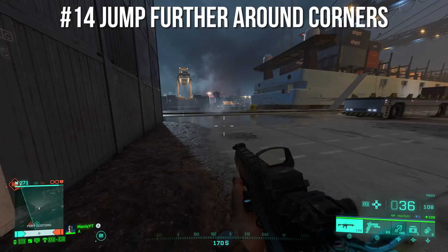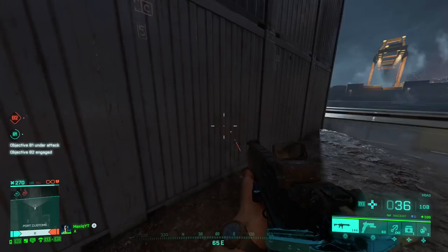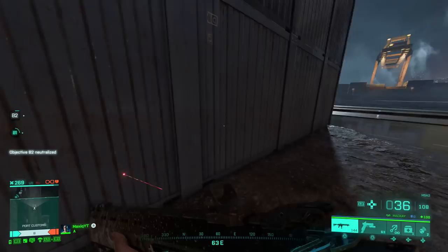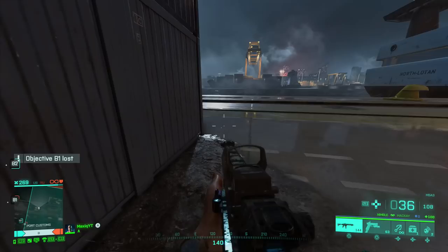A movement tip on how to jump further: if you're trying to jump across to outplay an enemy, a normal jump only gets you so far. But if you slide right before you jump again — so you jump, go into a slide using the crouch button on PlayStation, and then jump again — you actually jump much further and slide a little bit afterwards. So jump, go from the jump into a slide, and jump again right away.